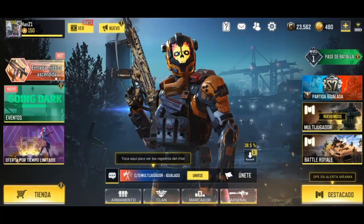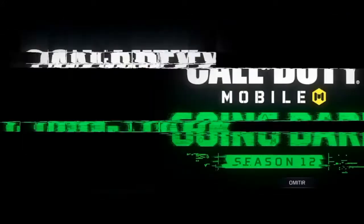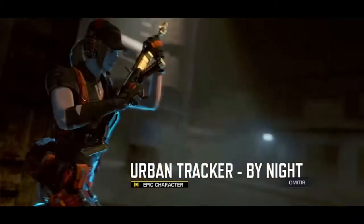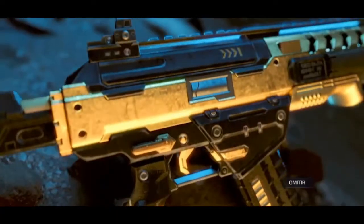They changed the background, it looks different — something new. Let's quickly look at the battle pass trailer, where we have the reward Captain Price, the Type 25, the Urban Tracker, and something I really didn't like: the KN44 and another Cuco 9.